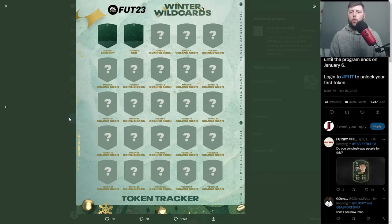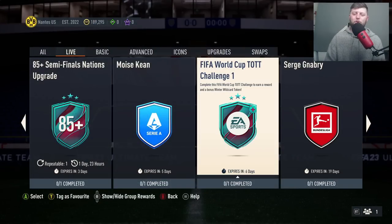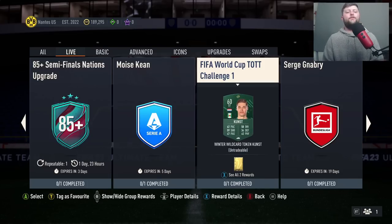Also here is the FIFA World Cup Team of the Tournament challenge. If you're on Twitter or in any sort of Discord, make sure people are posting these out so you don't miss any of them. The only ways to earn tokens are objectives, SBCs, and maybe even a store pack or two, and that will cover all 25. Stay tuned for information on what you should pick from your rewards and swaps — I'll see you all for the next one, peace.